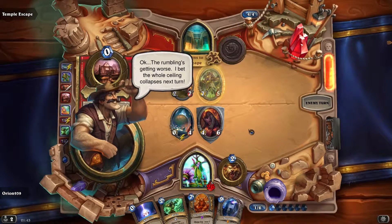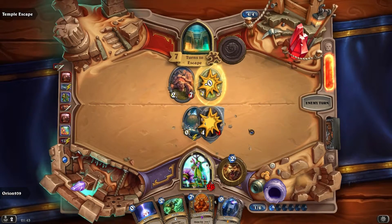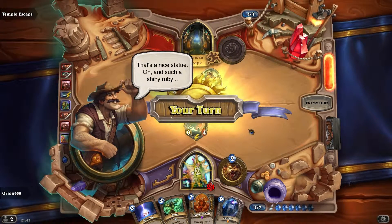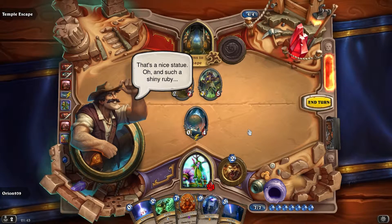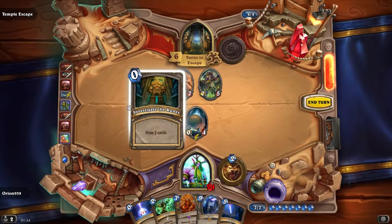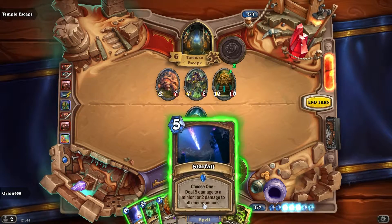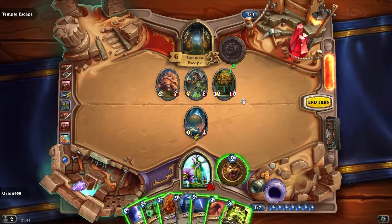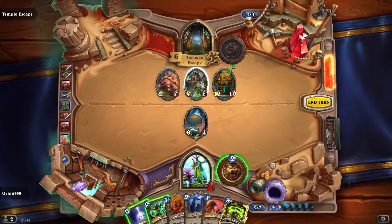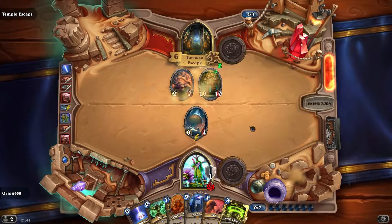The rumbling's getting worse — the whole ceiling collapses next turn. Now the ceiling did collapse. Hey, that's a nice statue. Oh no, I had this one earlier and it didn't go well. He doesn't look happy — I think he wants his gem back. Now he said that it's going to collapse next turn so I can't place any minions. Just in case he's wrong, because I have a tendency not to believe him, let's destroy the ceiling — that might work.